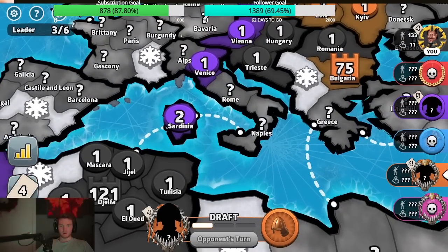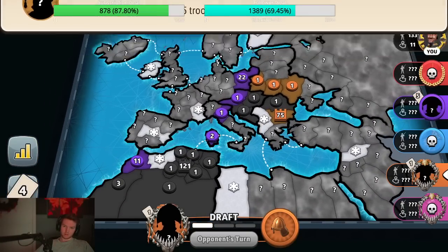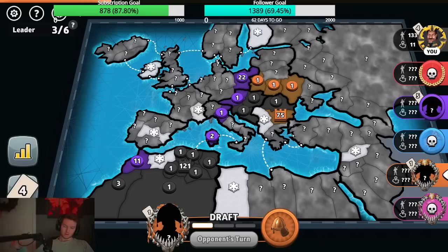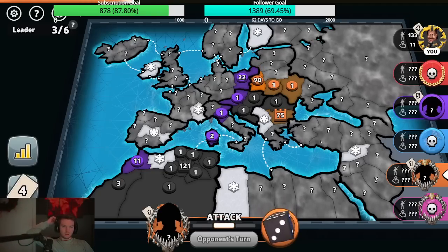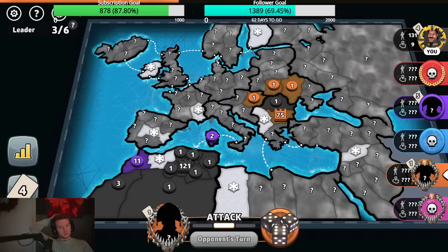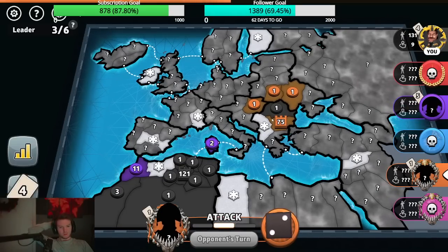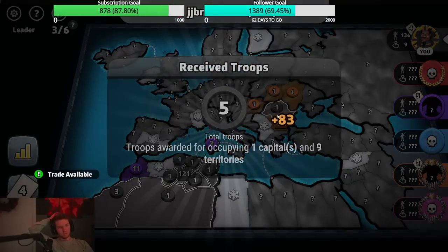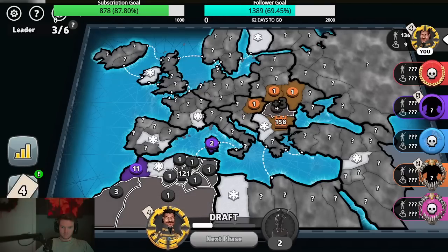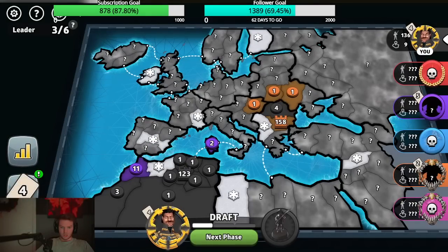Oh my god, he leaves something fortified on Naples. I don't understand. Still leaves me here. I think he found the stack he fortified on. That's a 90 — he cannot kill me.